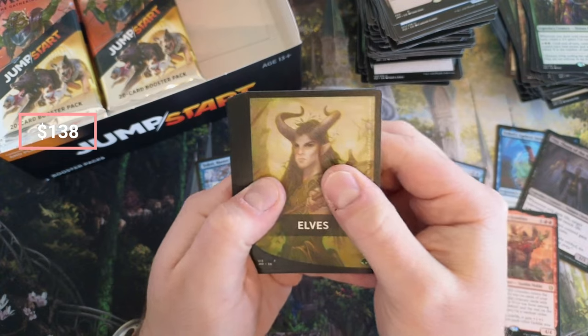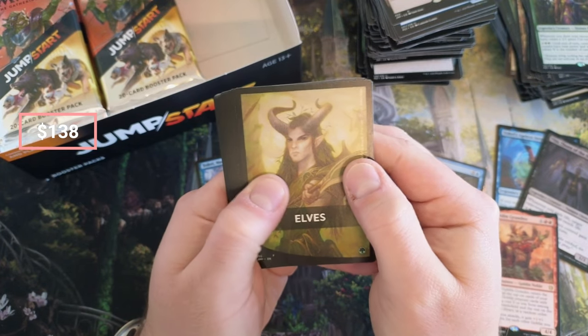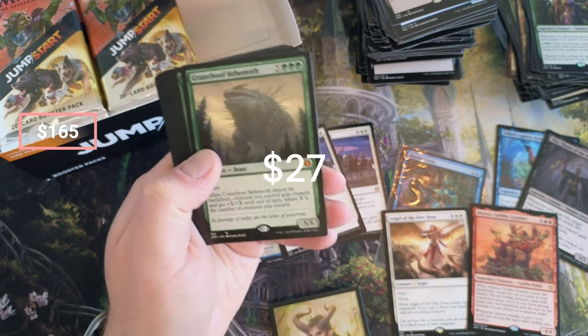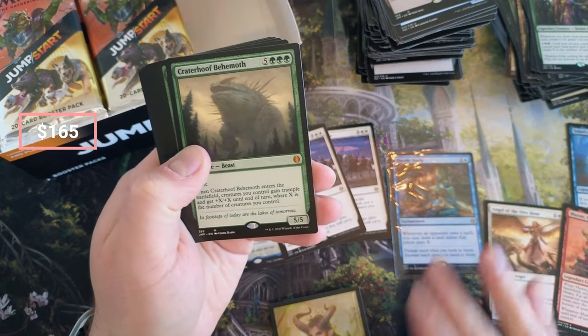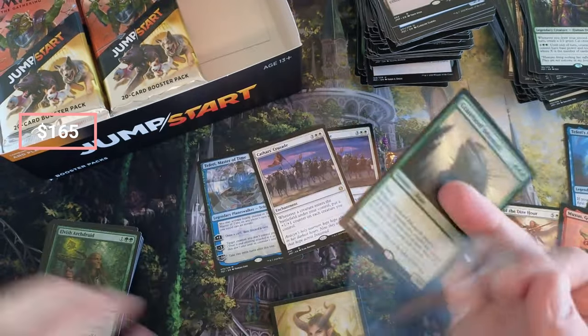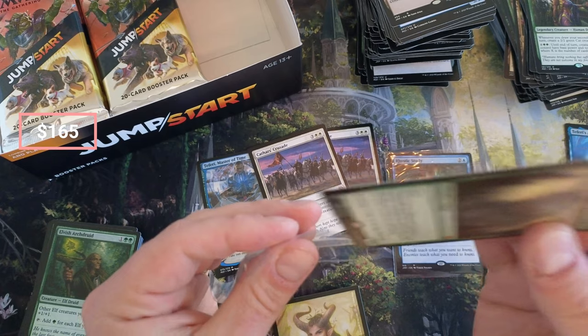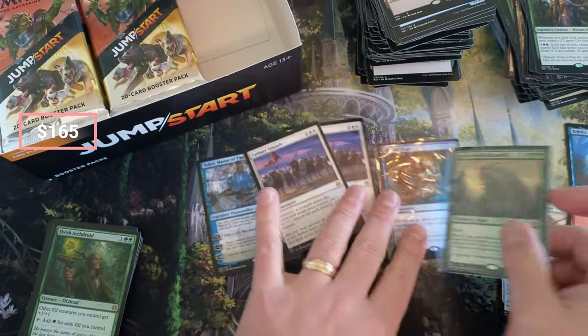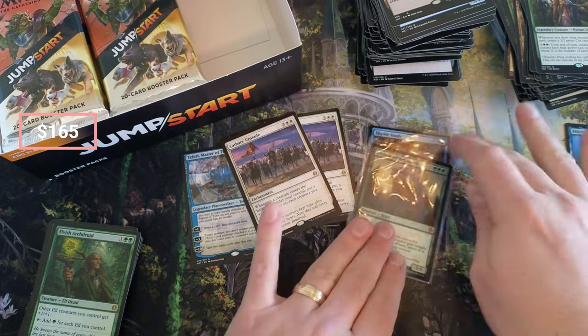Elves — Allosaurus, come on! Allosaurus you're like a 20 bucker! Crater Hoof — yeah, that's the first boom! That's the C in the CPR! C in the seat — oh, Arch Druid. We don't got an Allosaurus in here but we got the Arch Druid. Got to have the Crater Hoof in the Elf deck.